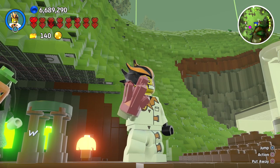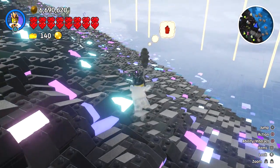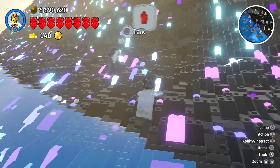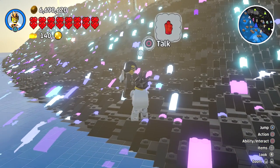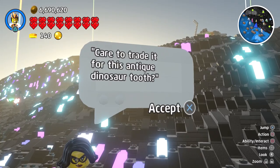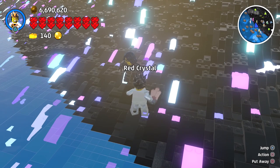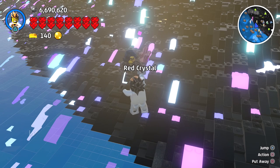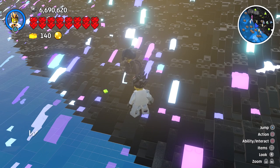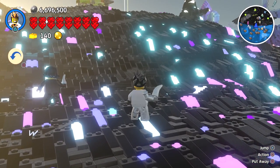Here we are in Crystal Crags and as you can see you have the Jewel Thief right here. She is walking around with a dinosaur tooth and she's asking for the red crystal that we were just given. Care to trade it for an antique dinosaur tooth? Yes we do. We give her two red crystals and she gives us back the dinosaur tooth.